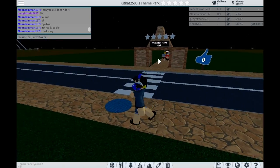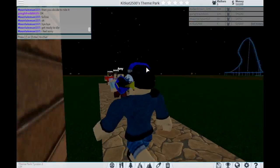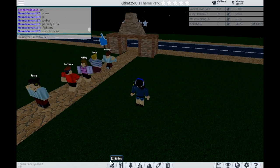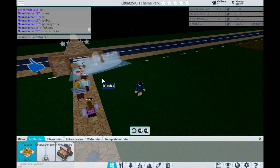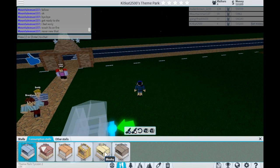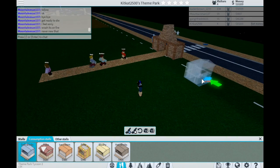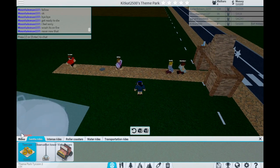This is our theme park - it's beautiful, it's the best theme park there is! As you can see there are many attractions, they're just invisible at the moment. So basically you have to put down rides and put down stalls, which are like food stalls, washrooms, and scenery to make your theme park look good.